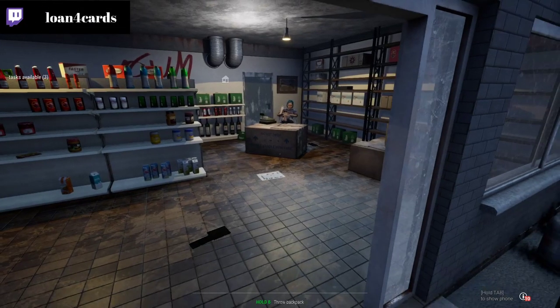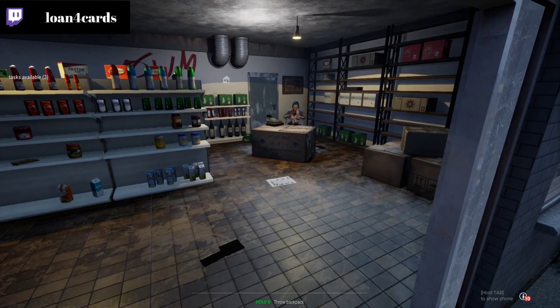What's up everyone, welcome back to the Loan for Cards YouTube channel. We're playing Drug Dealer Simulator, the new version 1.0.6 update. It's going to be out very shortly — they announced it's going to be on the 30th. I just want to show you guys how to use a lockpick. This is going to be a little bit hard for some people.